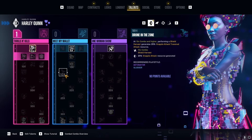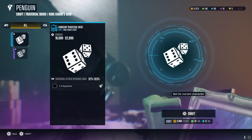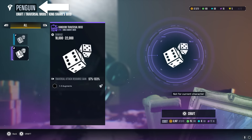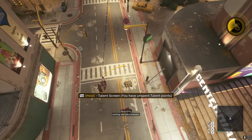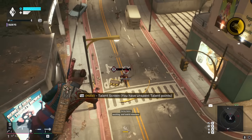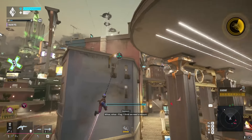Don't forget that traversal attacks can be buffed through a bunch of different talents on your skill tree, as well as mods you can buy from your favorite flabby flightless bird over at the Hall of Justice. And don't be afraid to mess around — Harley Quinn can straight up dangle from her drone and shoot enemies while swinging back and forth like a deranged Miley Cyrus, then go right back to traversal.